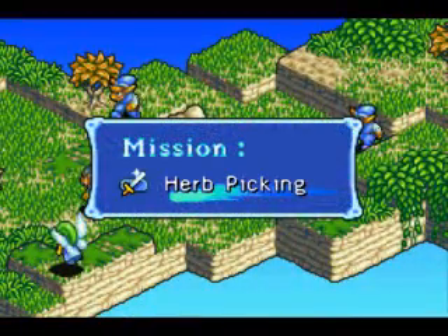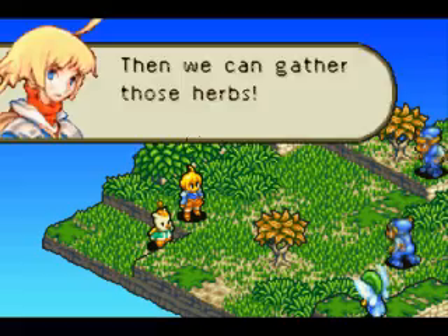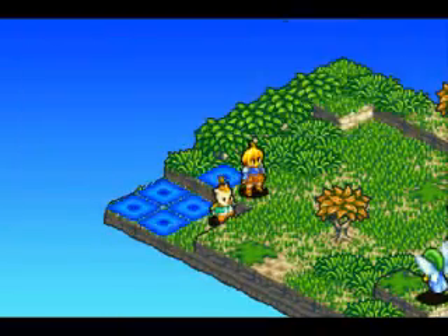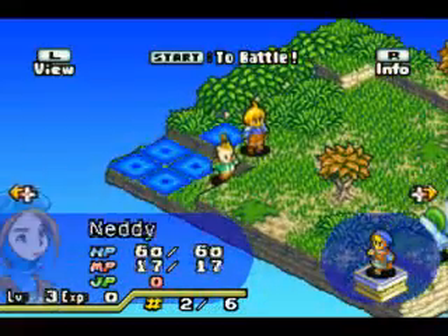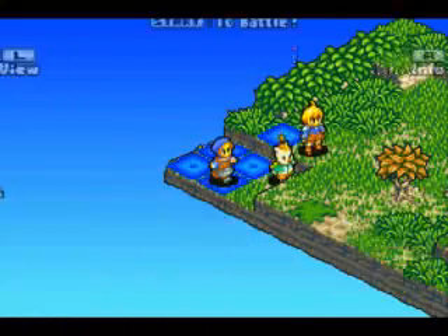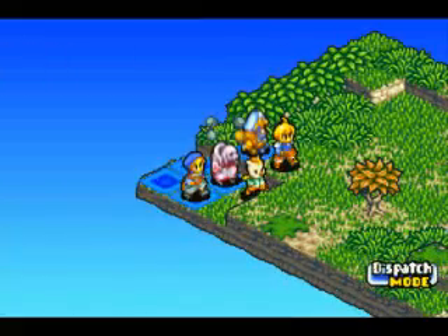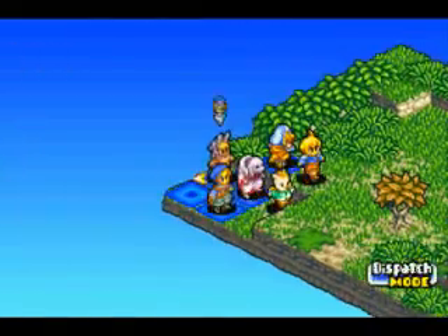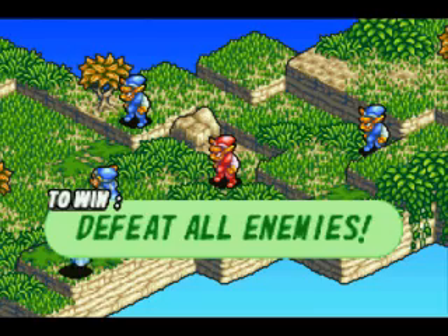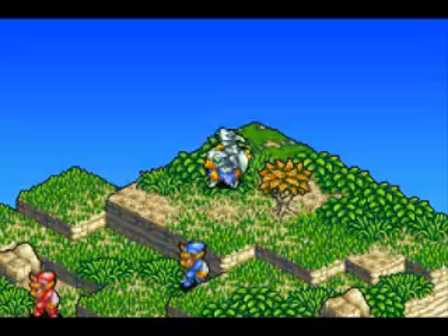Basically the objective is to just defeat all enemies, like every other mission. You can get a lot of party members — I think I've had up to 40 at once — and you just select through the ones you want for this match. Let's start the battle. The red guy is the hardest, so I'm going to leave him for last.